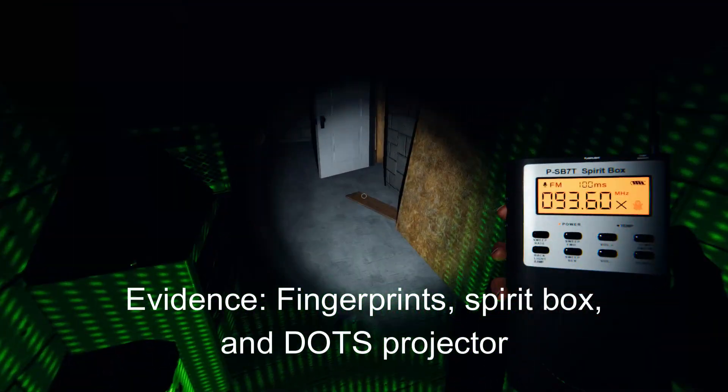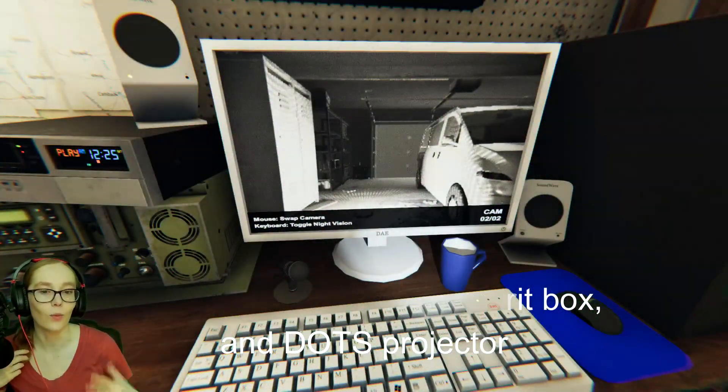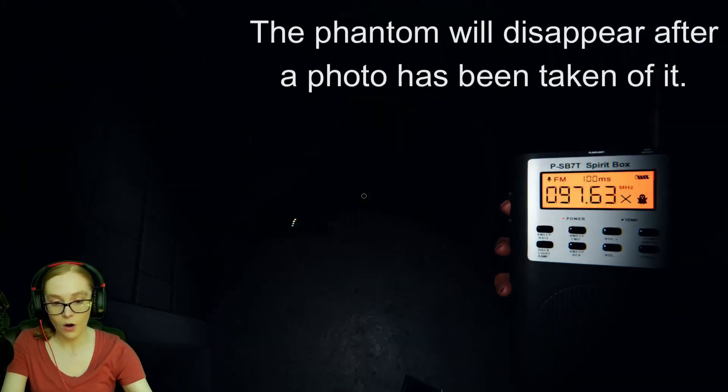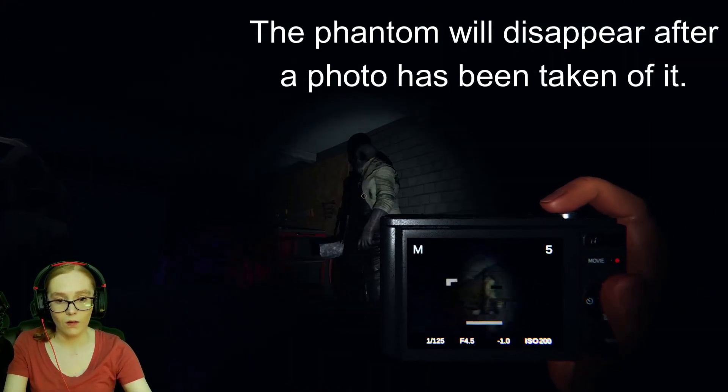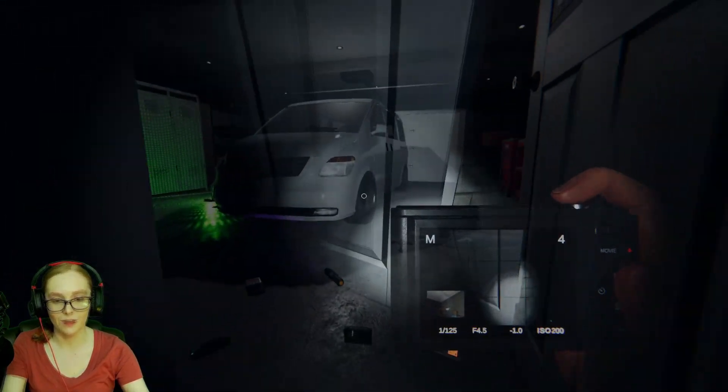They will immediately disappear after a photo has been taken of them. This counts for during ghost events, during hunts, and while the ghost is trapped inside the summoning circle or walking towards the music box. So if you get a ghost event, try to take a photo of the ghost and it instantly disappears, you know you either have a phantom or the mimic.